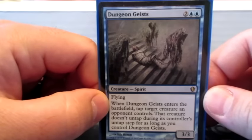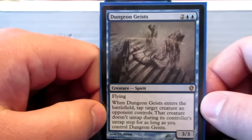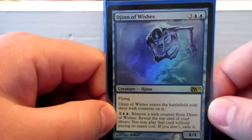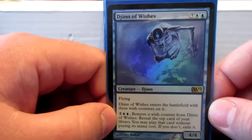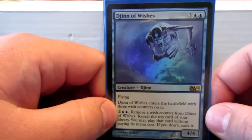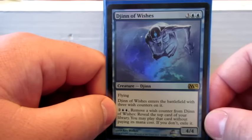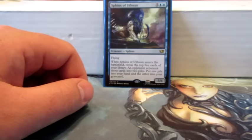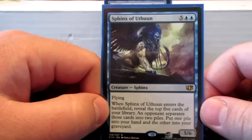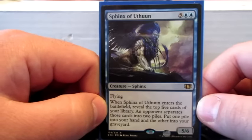Dungeon Geists — when it enters the battlefield, tap target creature and it doesn't untap as long as Dungeon Geists is in play. It's a smaller flyer but a little more controlling. Djinn of Wishes comes in with three wish counters — pay and remove a wish counter to play the top card of your library without paying for it, and if you don't then exile it. With all the scry abilities I'll hopefully know what's on top of the library. Just the idea of getting more big stuff cheaper fits the theme. Sphinx of the Tusken — Fact or Fiction Sphinx — when it comes into play reveal the top five cards, an opponent separates them into two piles, and you put one pile in your hand and the other in the graveyard. Just another really big expensive Sphinx that lets me draw some cards.